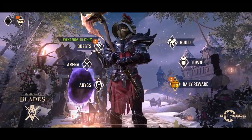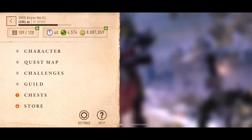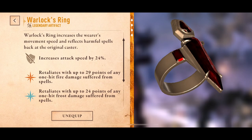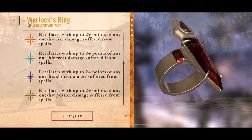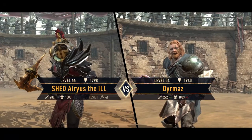Hi, I'm Arius, and today I'm going to tell you the best way to go about getting your very own Warlock's Ring. A Warlock's Ring is a unique legendary artifact that increases your attack speed. It also comes with a retaliating bonus and deals out a small amount of damage when directly targeted by a spell.